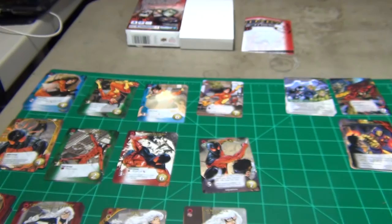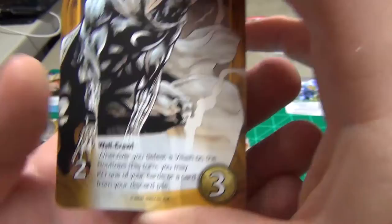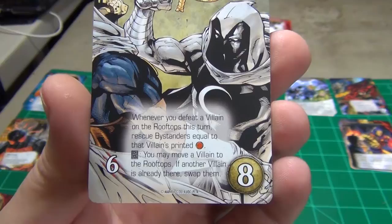Then you have Moon Knight, and he's going to be part of the Marvel Knights. He also has the wall crawl keyword on there. You get five of his first card, five of the next, three of another, and then his unique card that you only get one of.